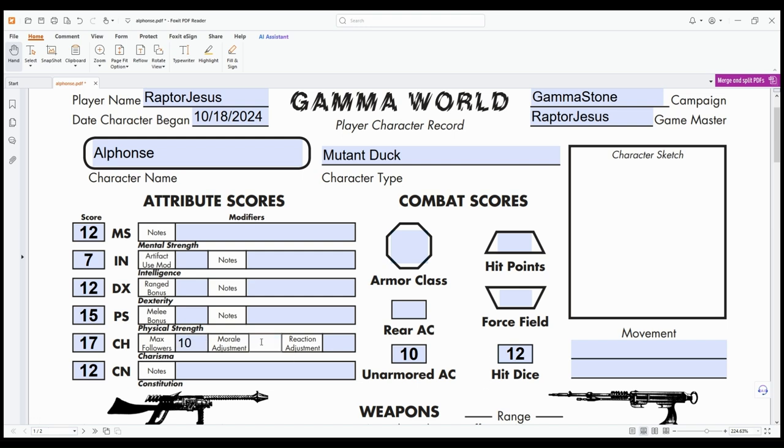I was looking up what I had to do for Charisma, because none of my other attributes gave me any bonuses or penalties. Look at that — 10 followers! That's pretty much a military unit I can take down into the ruins with me.